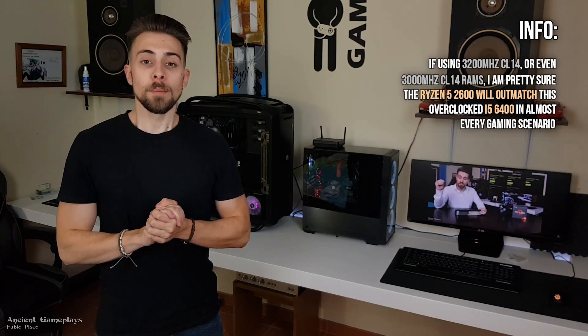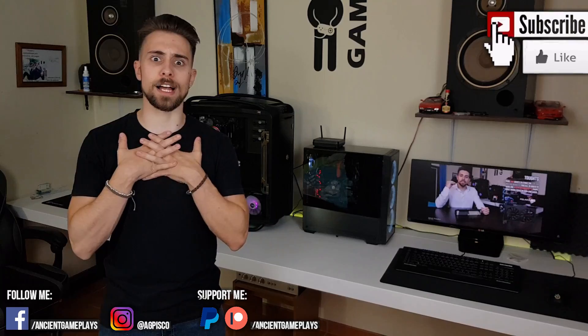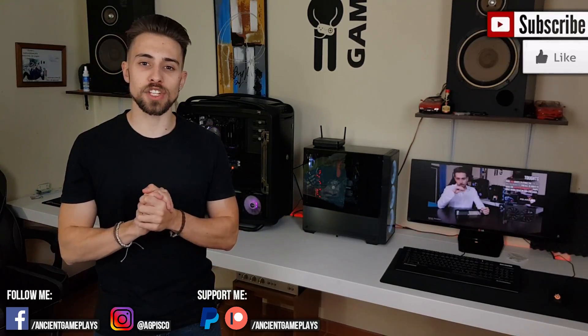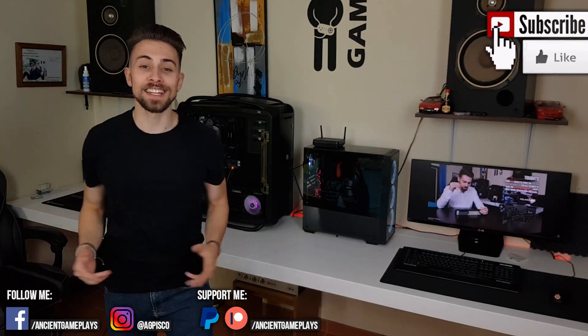If you're building a second-hand or used-parts system, just grab a cheap combo of the i5 6400 and a Z170 motherboard, mod the BIOS, overclock the i5, and be happy. That's all for today guys — don't forget to hit like, subscribe, and share the video because that helps the channel a lot. Follow me on social media, comment in the comment section because I like to keep in touch with my viewers. Thanks a lot and see you in the next video.